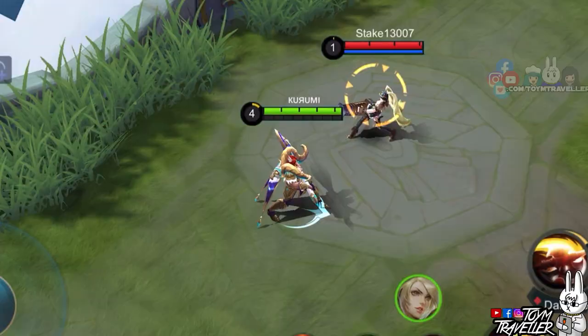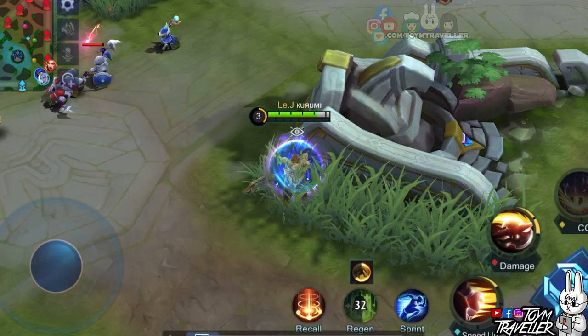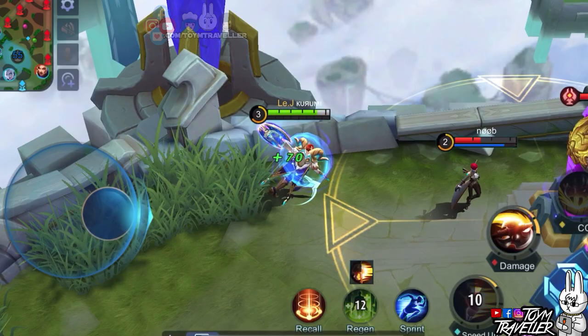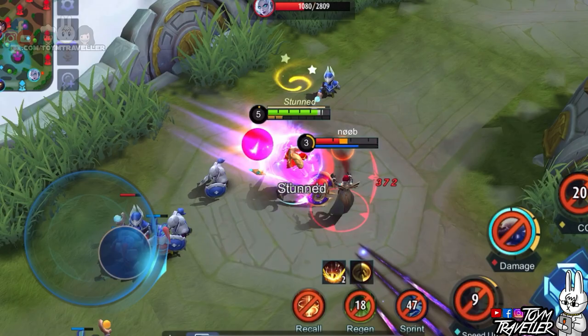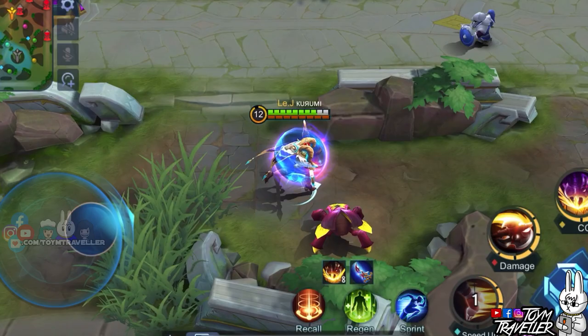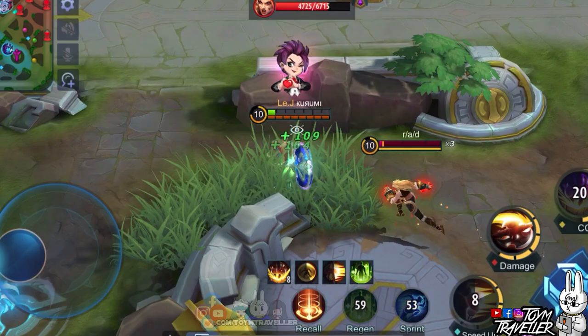Hilda's first skill is what you need to charge towards the team fight. Using the skill grants Hilda movement speed and her next basic attack is enhanced, which can slow down enemies. You can use the movement speed bonus to charge towards your target easily. Using the enhanced basic attack will make you leap towards the target, reducing their movement speed. With their movement speed reduced, it's easier to connect your combo. The enhanced basic attack also works on turrets, so you can use this when backdooring enemy turrets that are almost dying.